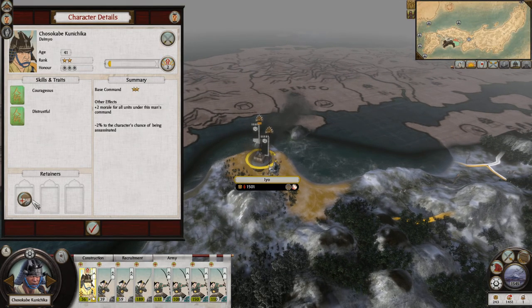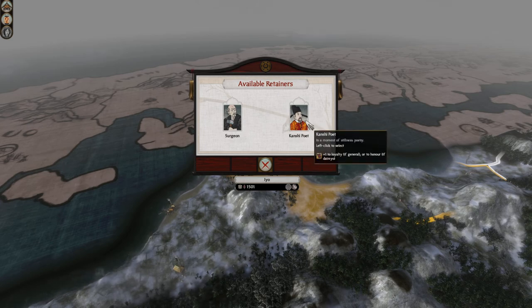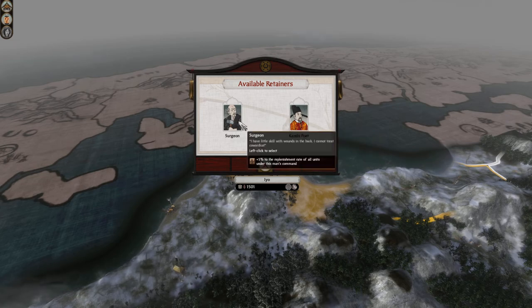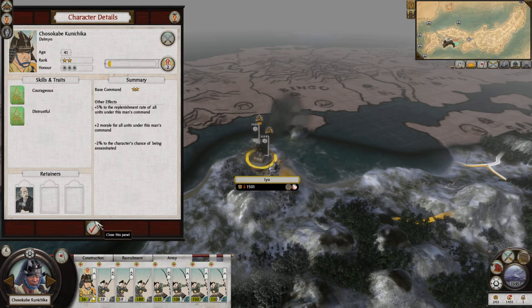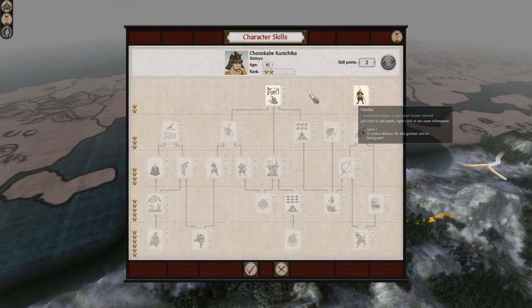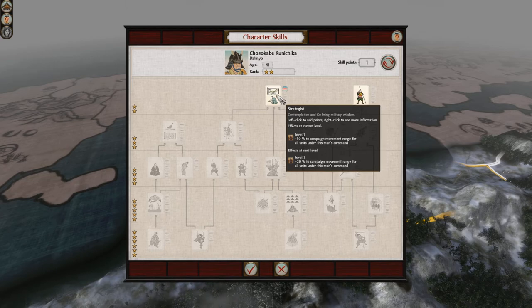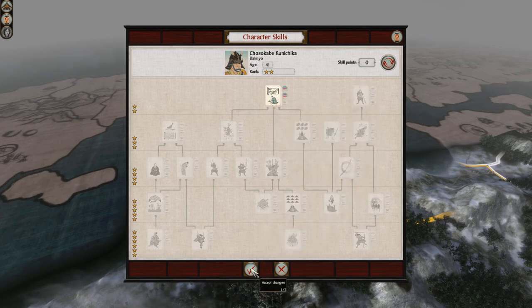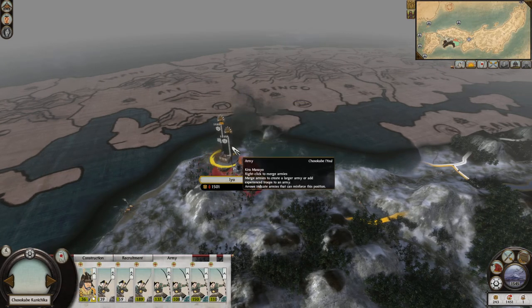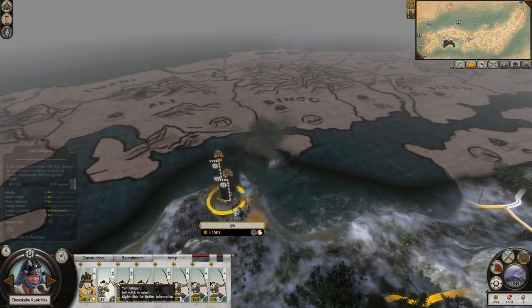We've got a surgeon: plus five to the replenishment rate of all units under this army, that's pretty sweet. And plus one to honor — honor is really important in this game. The replenishment rate will be good. The other option is only defense for the general's bodyguard, or percent campaign movement range for all units. We'll sink points into campaign movement — that'll be pretty valuable. I prefer to keep our generals out of fighting if at all possible.